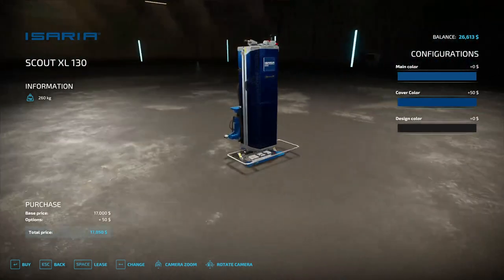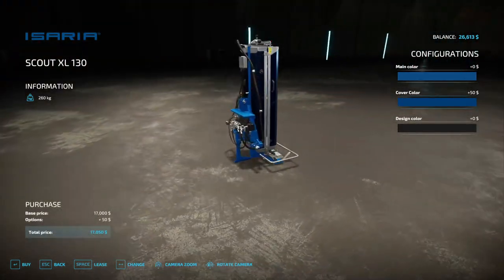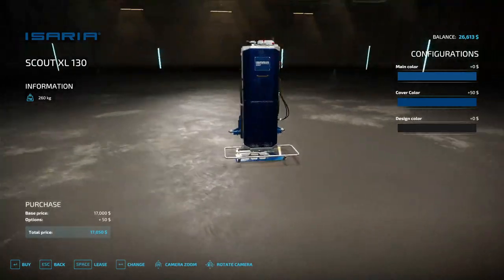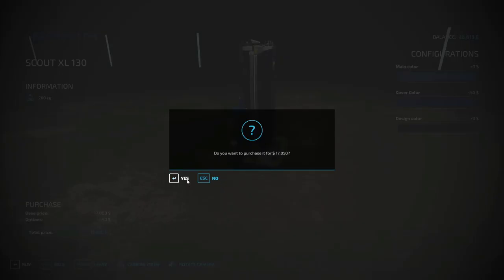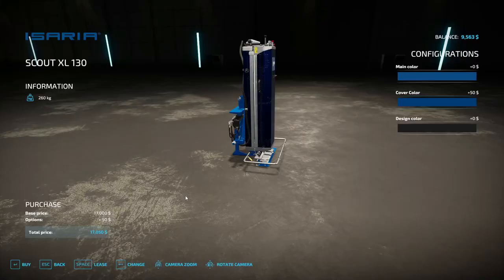I'm like go big or go home, but the 260 meters might do half the map, so I'm going to go with the 130 and try it. Customize — change the cover color. Looking at the 50, it's $1,750. That looks pretty good right there — not all gray. We are going to buy this. Now we've got $9,000 left.